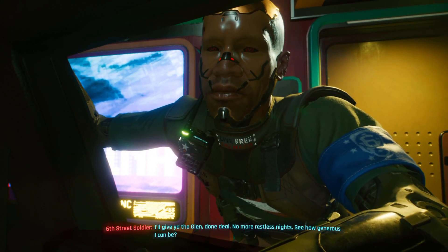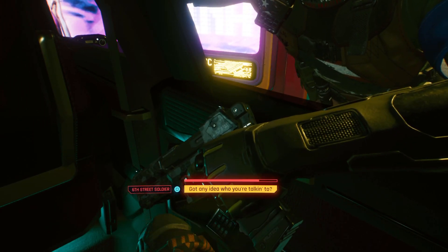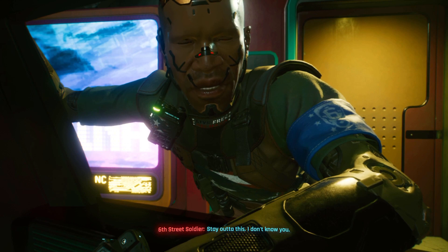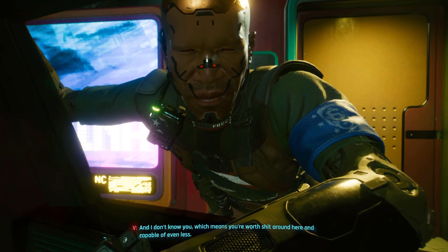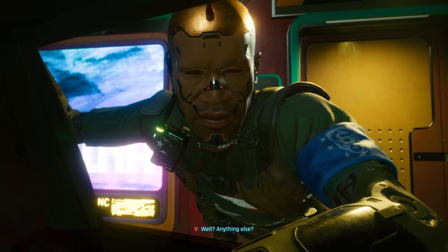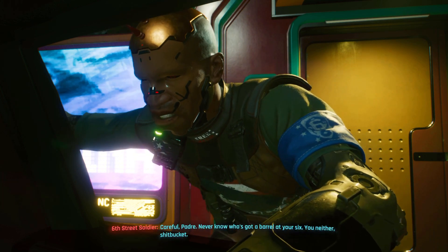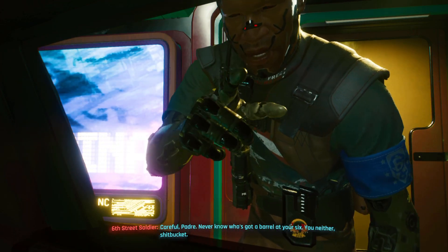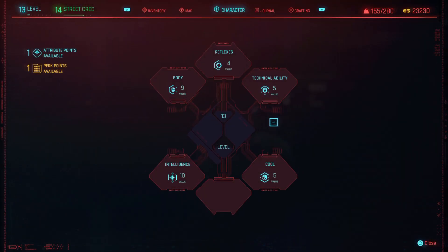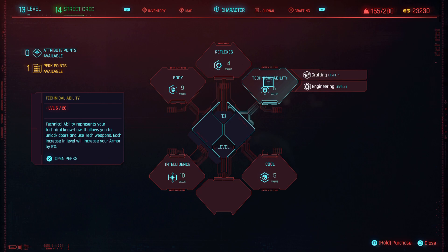After choosing your life path, you choose what your character looks like, and then you have these skill trees which are nuts. For those just listening — you've got these nodes. These nodes are represented by Intellect, Body, Technical Ability, and Cool. You can spend skill points on these in their base form, but if you click on these nodes it opens up a whole other set of skills to unlock.